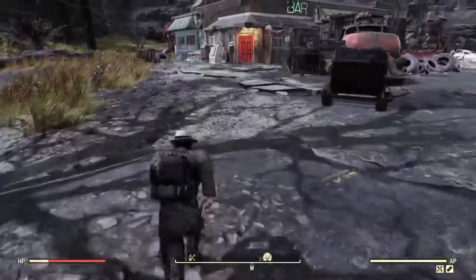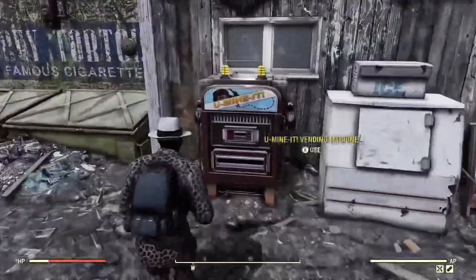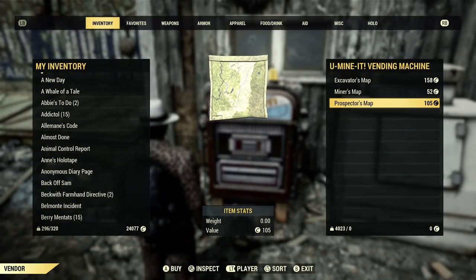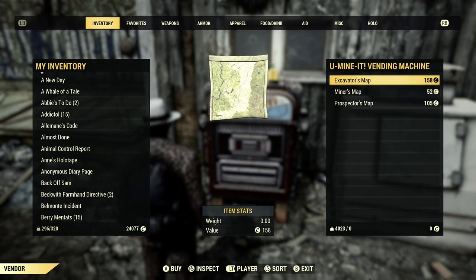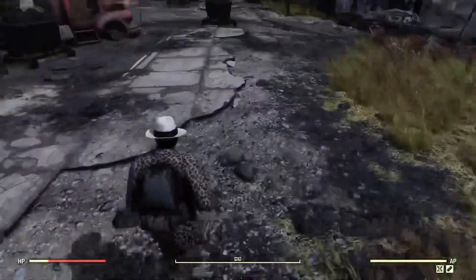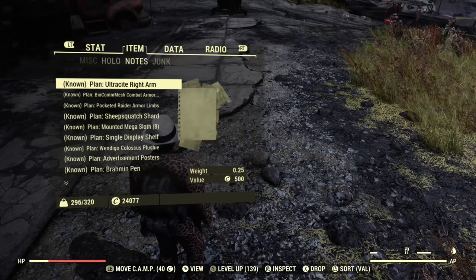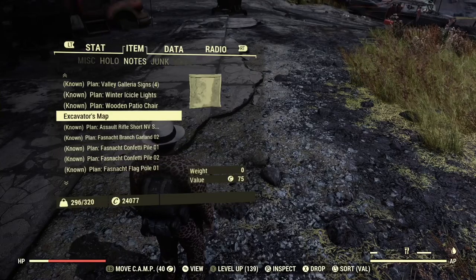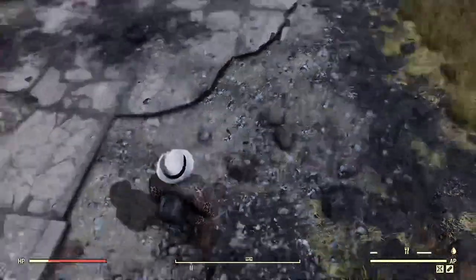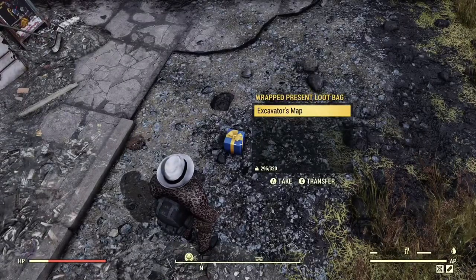Next up we have the unlimited You Mine It map glitch, where you can use a You Mine It map as many times as you want to get materials and junk. Go to wherever there is a You Mine It vending machine and buy the Prospector's Map, Excavator's Map, or Miner's Map. Then place it on the ground — make sure you do this where no one else is active or they will probably steal your map.